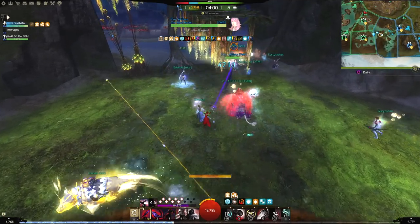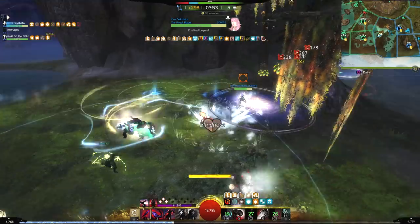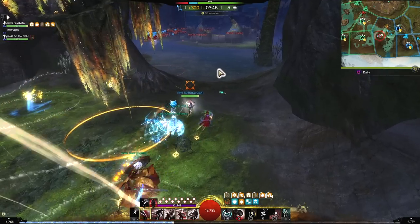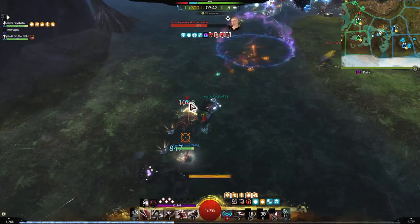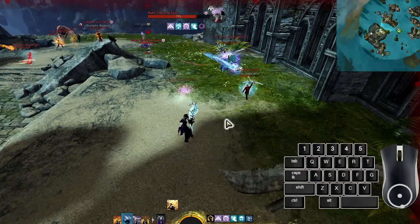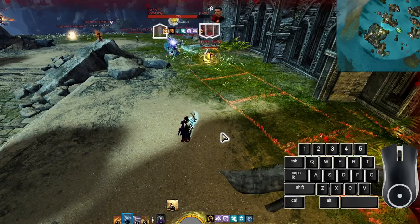Most skills in Guild Wars 2 do not need a target to be cast, but it's often better to have something targeted most of the time because it can help you to land your skills or just give you more information about the target. But there are times when you'll want to detarget them. The most obvious way to find your target is using the tab default keybind. It will highlight a target in a specific order — the nearest targetable enemy in front of you will be selected, then if you tab again, it's the next, and so on.